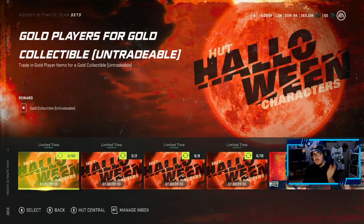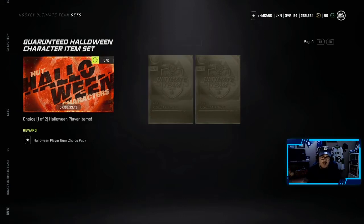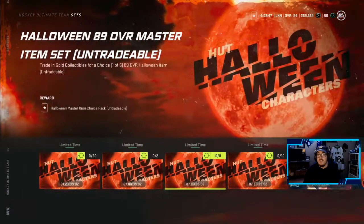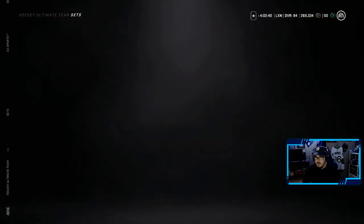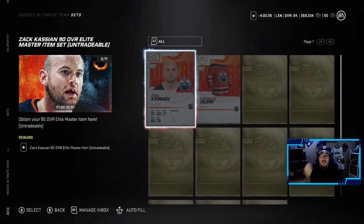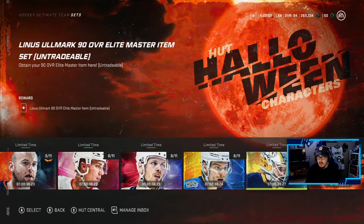Now looking at the sets: you can trade in 50 gold players for a gold collectible, or trade in two gold collectibles for a choice of one of two Halloween player items in the 81 to 86 overall range. I wouldn't recommend that — two gold collectibles is way too much. It's eight gold collectibles to get an untradeable 89 overall master item and ten to get a tradeable one. New to this set: each player has a different way to get their 90 overall, though they are all untradeable. For Marcel Nobles you trade in his team jersey plus nine gold collectibles; for Zach Kassian it's his base item and the Edmonton home jersey plus nine gold collectibles.